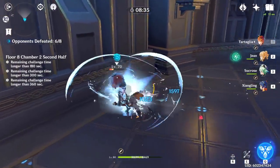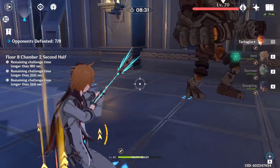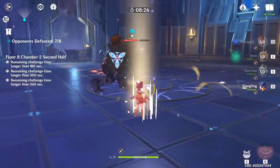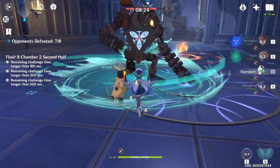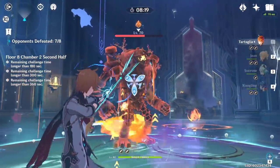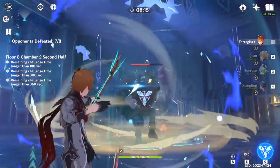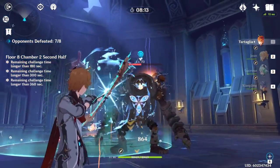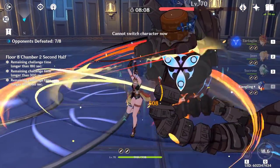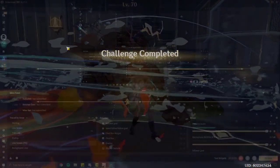There are two main team comps I think are strongest for Childe: a Vaporize comp focused on huge single-target burst damage, or an Electro Charge comp with amazing AoE DoT damage. Both are very strong and nearly identical — the only difference is choosing between Xiangling and Fischl, and both are free-to-play friendly. Xiangling's ult is great for applying Pyro to enemies so you can proc Vaporize with Childe. The weapon I recommend for her is the Dragon's Bane, which gives Elemental Mastery and increases damage dealt to enemies affected by Hydro or Pyro.